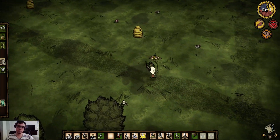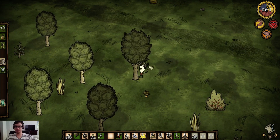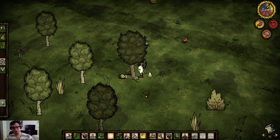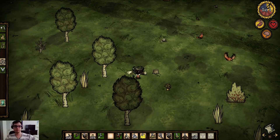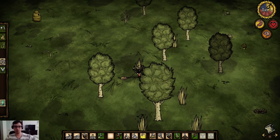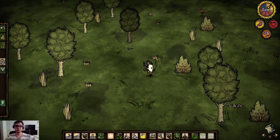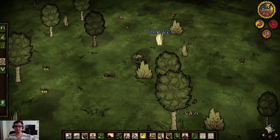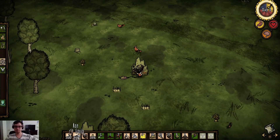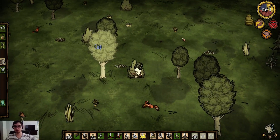Welcome back to a Don't Starve Reign of Giants spring guide. I don't really have a point in holding on to this pretty parasol, as my sanity is just about its maximum — approximately 200. So I have no point in using it or holding on to it, as it is not raining right now.